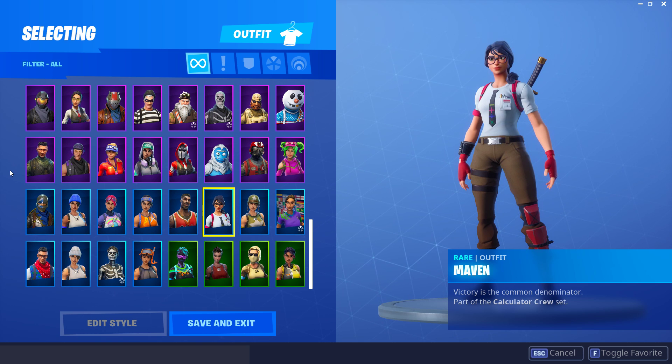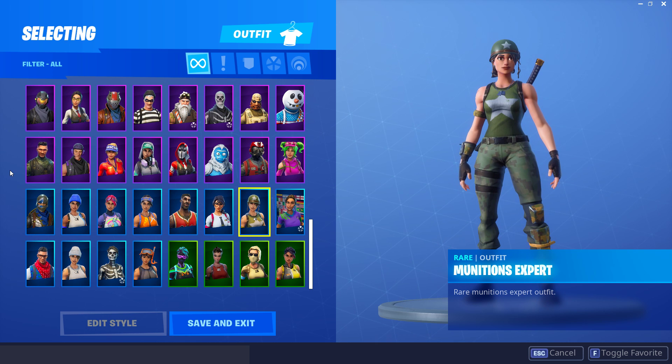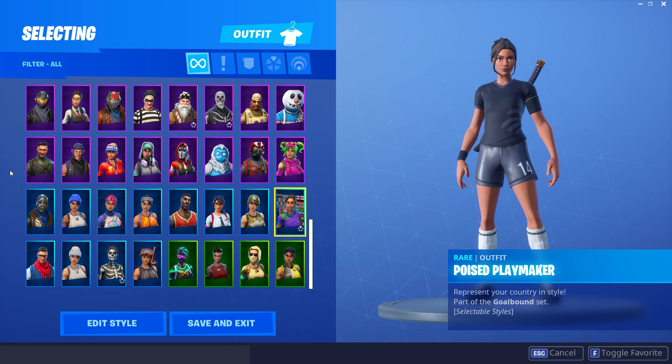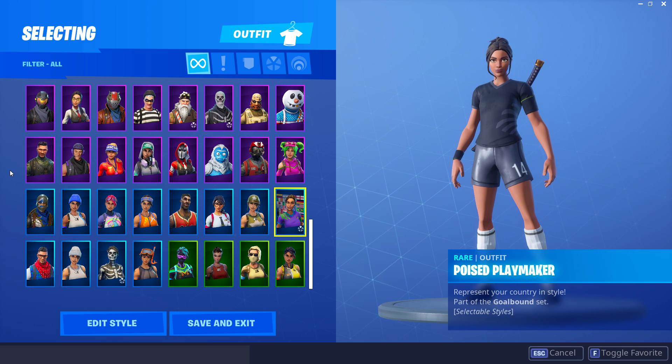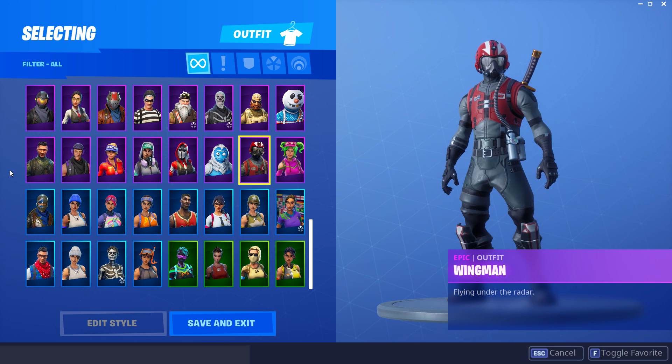The Munitions Expert is next - it's not the best skin, not the worst, but I got it anyway. The Poised Playmaker is probably one of the rarest skins I have in my locker right now - it hasn't released in a couple of months and it looks really cool. Zoe is part of the battle pass.